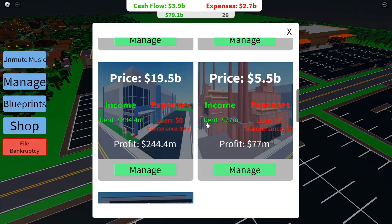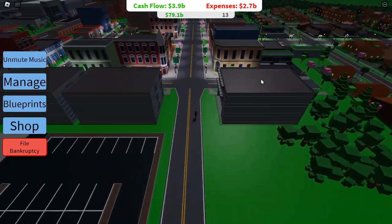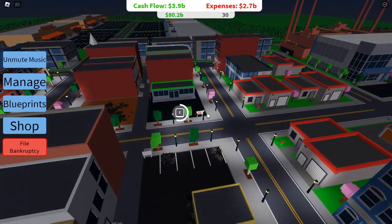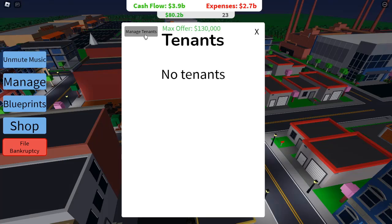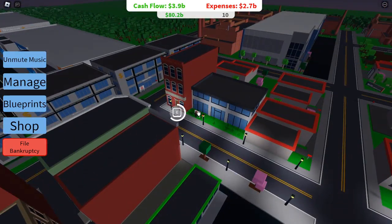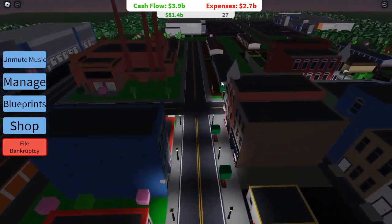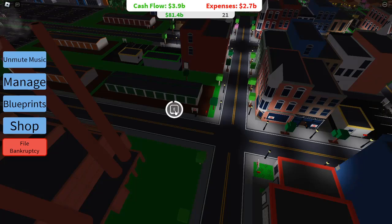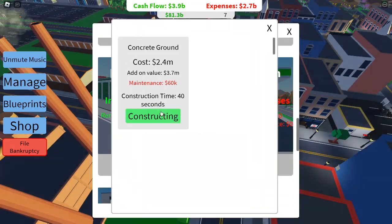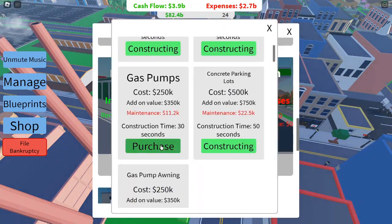Manage advertising costs. Advertising used to be manual, but the new update has automated this process. Set up newspaper, poster, billboard, and internet ads to attract more customers, and keep an eye on costs to ensure you're not overspending. Invest in high-capacity businesses like gas stations or dealerships that offer higher returns on investment. While initial costs may be high, the long-term income potential justifies the expense.